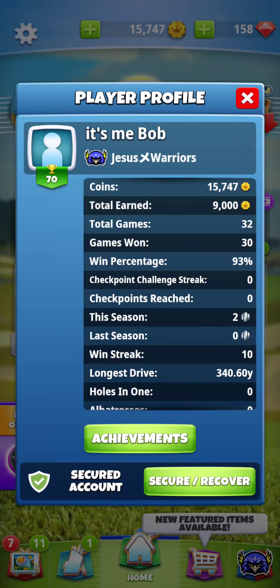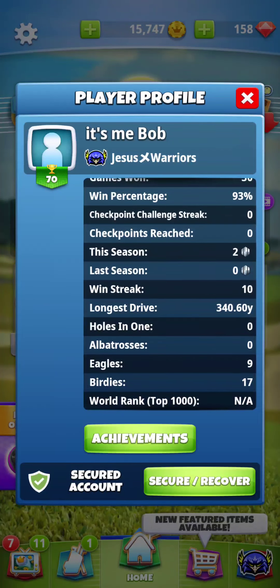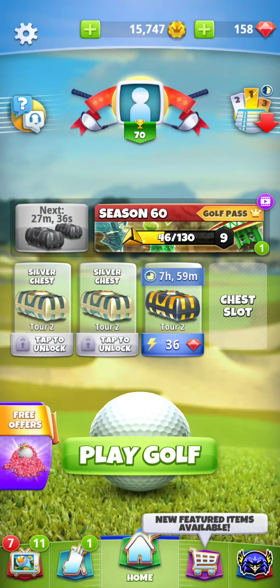Gems are kind of like money. I only have 15,000 coins — this is a very brand new account. I have a picture here because I haven't hooked this up to Facebook. I've earned 9,000 coins from playing and the 15,000 total includes free coins from opening chests. I've played 32 games and won 30 of them, so my win rate is 93%, but that won't last as I'll be up against people with better clubs.